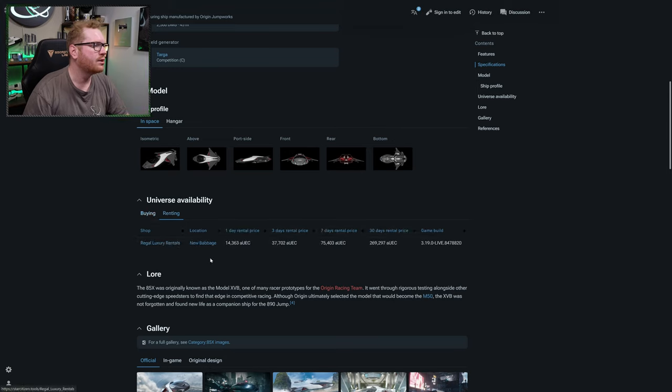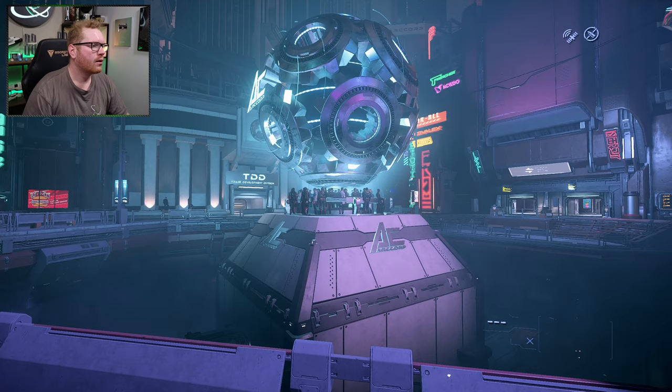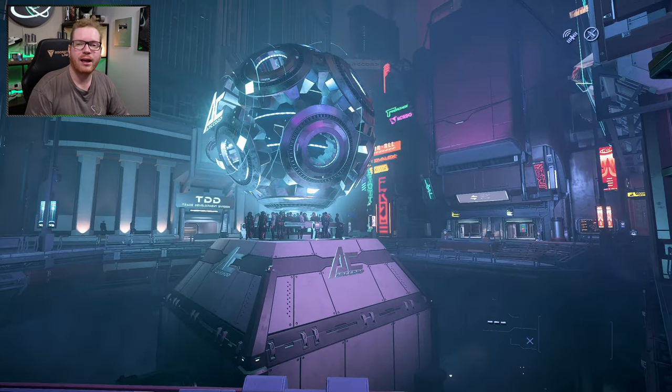I can also go to the Renting tab, and we can see here that out in New Babbage, I can also rent it for just over 40,000 alpha-UEC for a single day. So if I just want to check out the ship, try it out, see if it's something for me, I can rent it for a day. Once you've located where exactly your ship is available, you need to find that place.